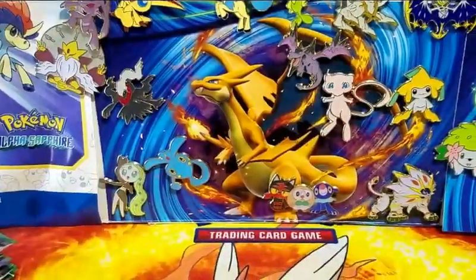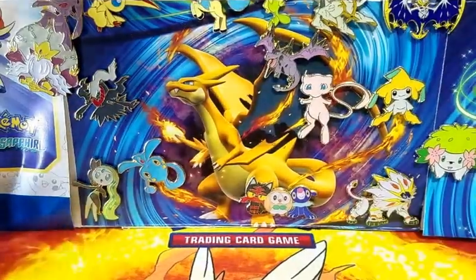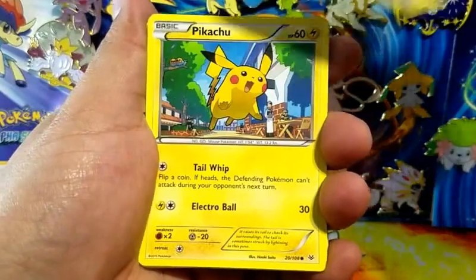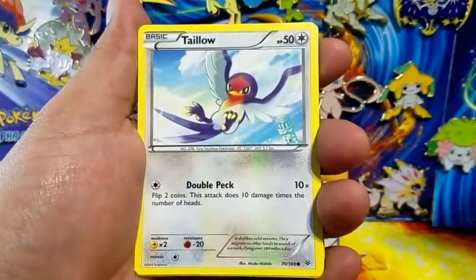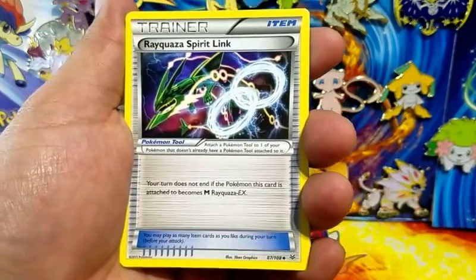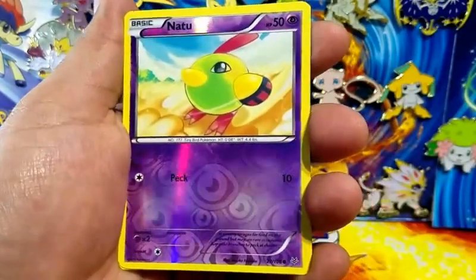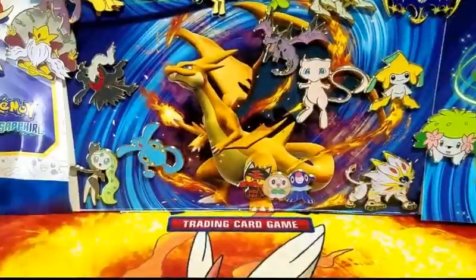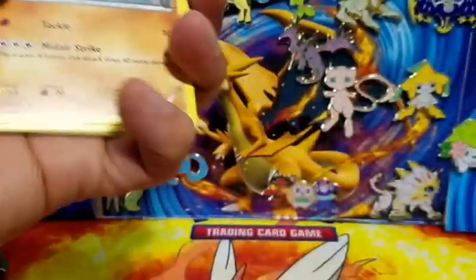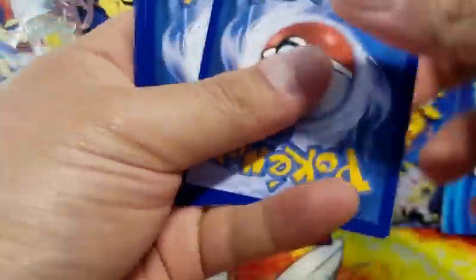I cannot wait to get that open. Pelipper and a Switch, followed by a reverse holo Natu ancient trait and an Unfezant ancient trait regular rare. We've pulled three EXs and a secret rare - I don't know if we're gonna be getting anything else, maybe one more EX. If we didn't get anything else after this I'll be completely okay with that. Here's a Gliscor, another Switch, an ancient Ninjask reverse holo rare, and Altaria ancient trait rare. We definitely made the value of the box back big time.